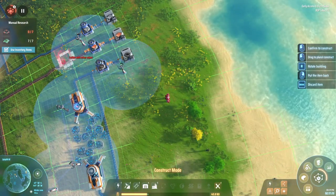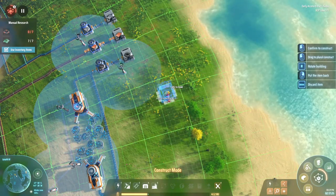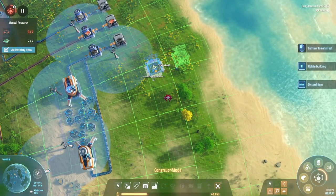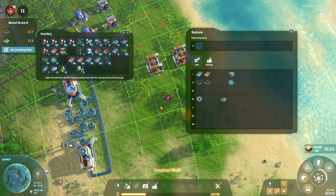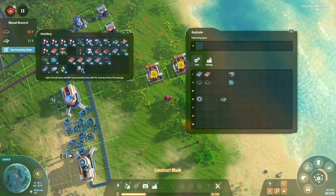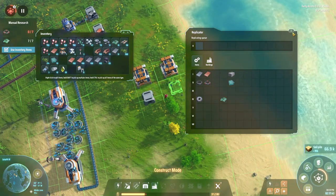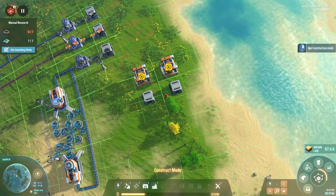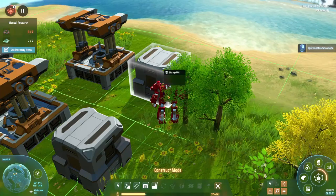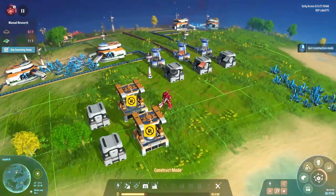I'll just get two assemblers set up here. I noticed the conveyors are going a little screwy — I think it's because of the curvature of the planet; the grid kind of gets off. Let me put down containers first, one there and one there. I definitely want to upgrade my drone speed. This is starting to seem more like Factorio — I've never actually played it, but I'm aware your character has drones that do all the building for you.